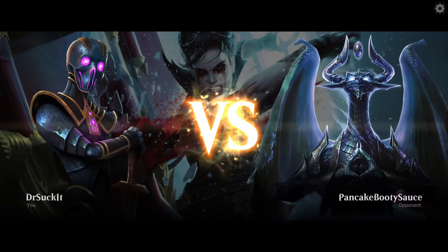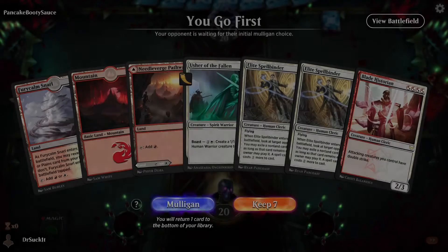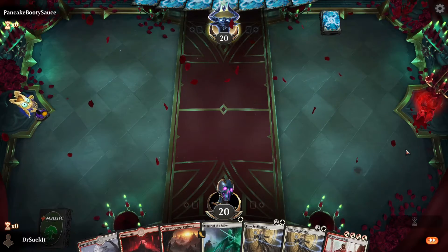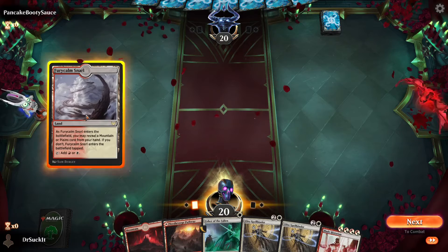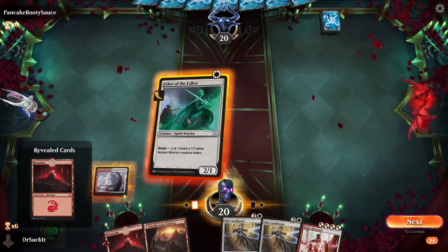All right, for our first game we're going up against Pancake Booty Sauce. Love the name — number one, I can pronounce it; number two, it has the word booty in it; number three, Booty Sauce. Love it. So thank you so much. Reveal the mountain, submit, and throw out our Usher.